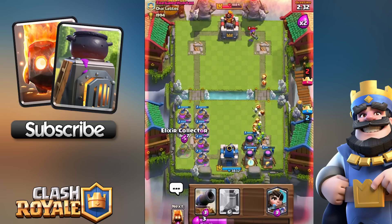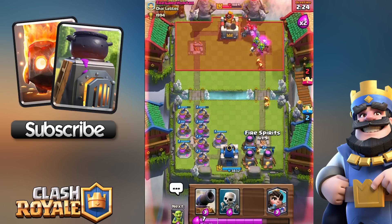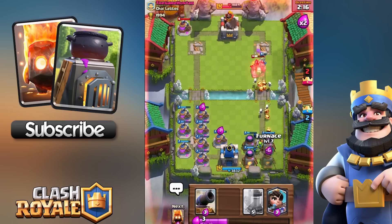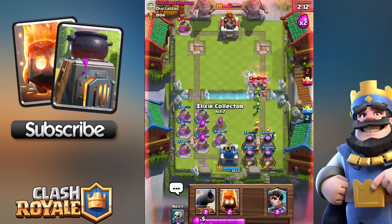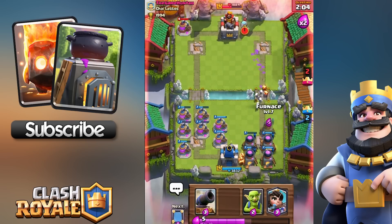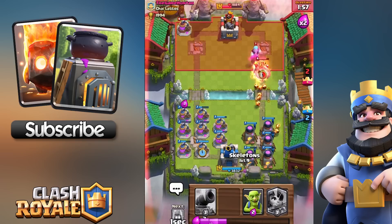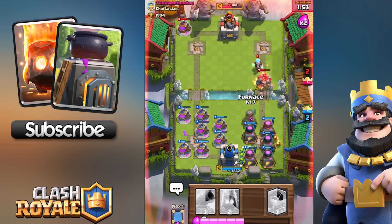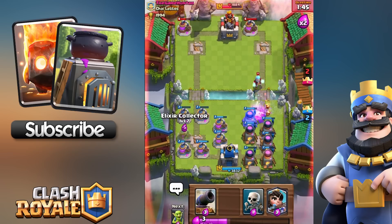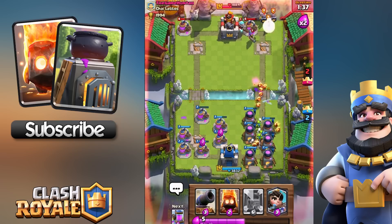I've got a bit of OCD — I misplaced that elixir collector right in the middle where I couldn't place another one. Here we go, we've got four furnaces now. He's got the golem in — let's see how it does. Wow, it's demolishing the golem really quickly! Those fire spirits are smashing into the golem, knocking him out in no time. We've got five furnaces now — one just disappeared. Look at those fire spirits coming out. We've got seven elixir collectors and here comes another golem.